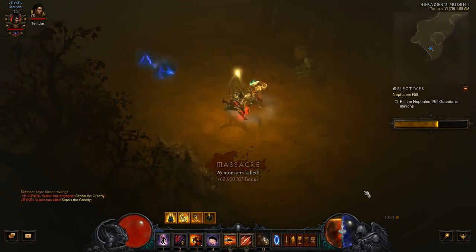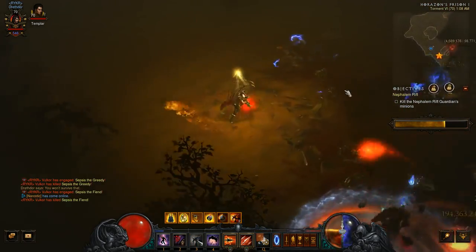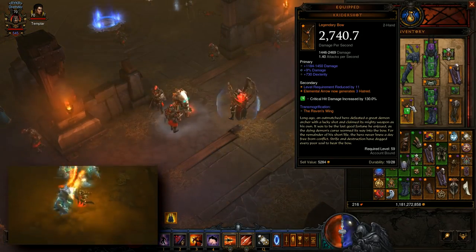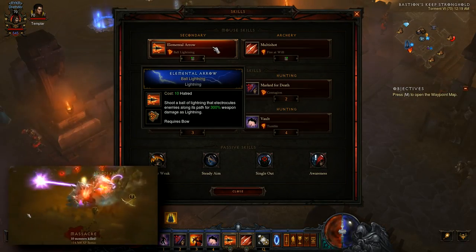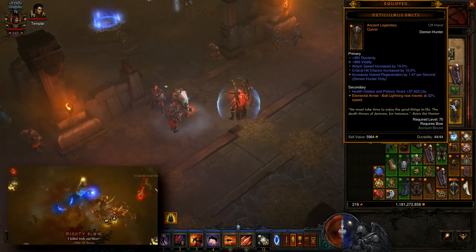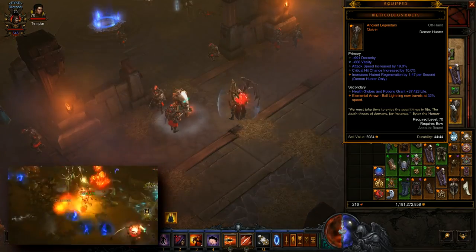If you're familiar with the old Meticulous Bolts build that was popular back in 2.1, this will look very familiar. You will need a Crider Shot for this build. First you'll use Elemental Arrow Ball Lightning. Your Crider Shot turns Elemental Arrow into a generator rather than a spender, so Ball Lightning is what we'll be using to generate hatred. The reason we select this rune is because we're also running Meticulous Bolts. This slows down the Lightning Ball, and the slower it travels through an enemy, the more times it ticks and strikes that enemy. So if it's traveling a third of the speed, it's striking three times as often, thus dealing three times as much damage.